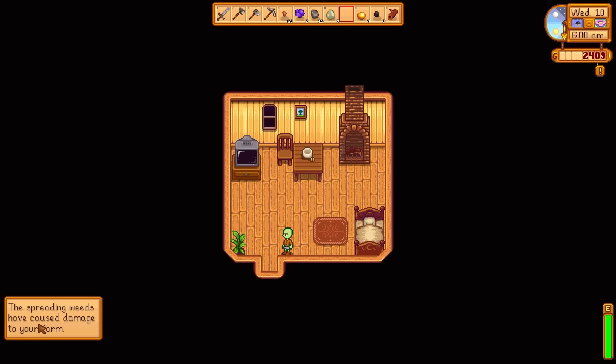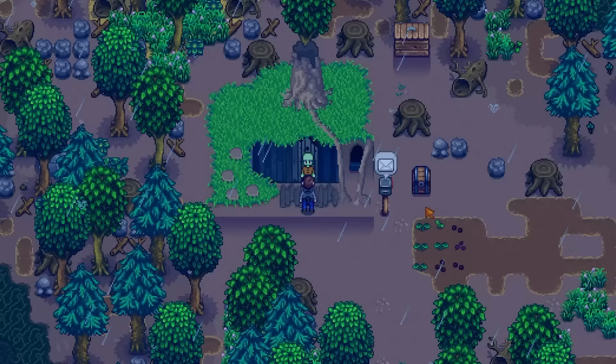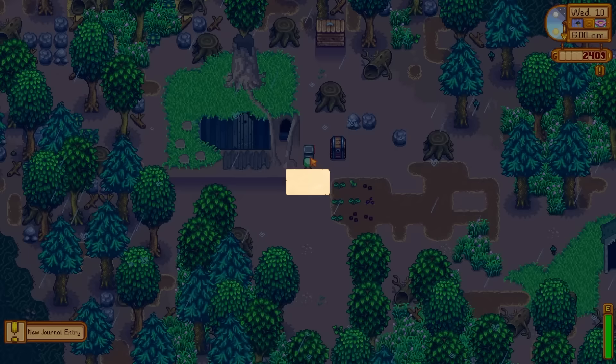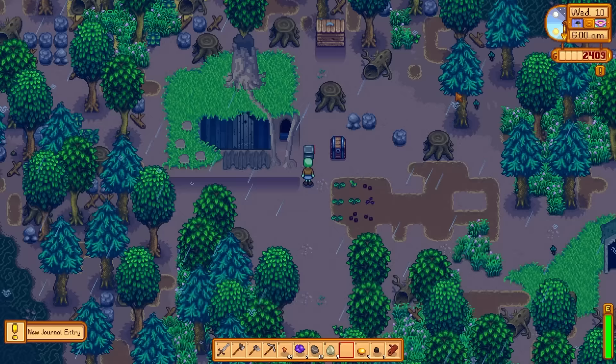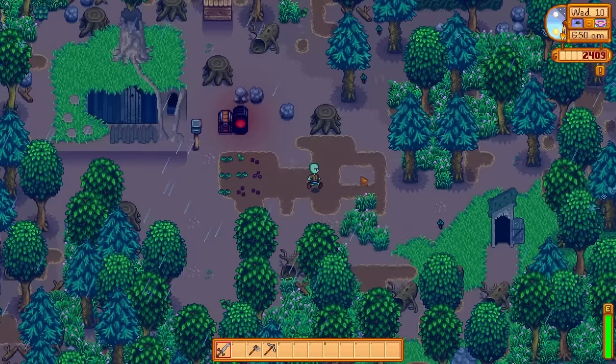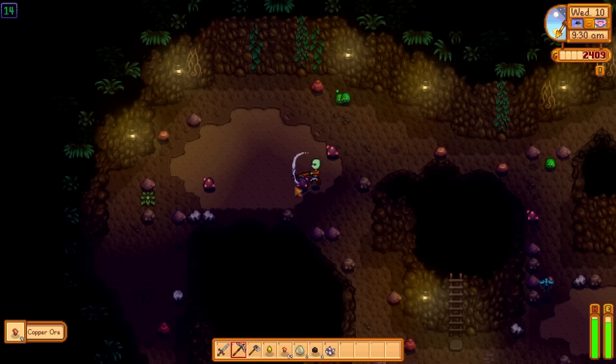Cherry bomb! That's right, everyone — there's an ogre in the forest who now knows how to make bombs. 'The spreading weeds have caused damage to your farm' — what are you even talking about? There's nothing to damage. A person! 'This is the part where you run away.' He gave me a blueprint and left — just an offering to the ogre overlord in the swamp.